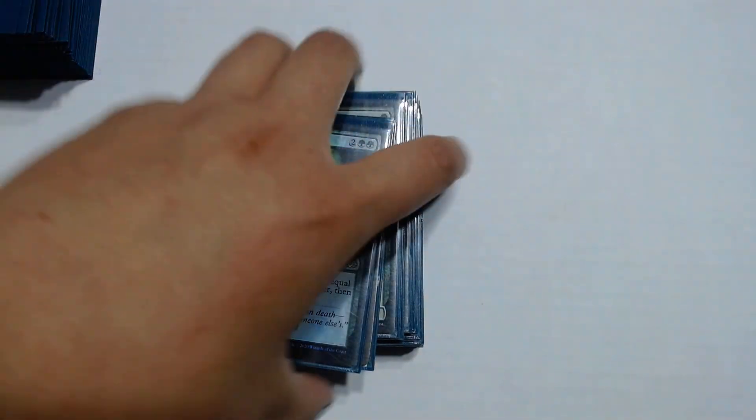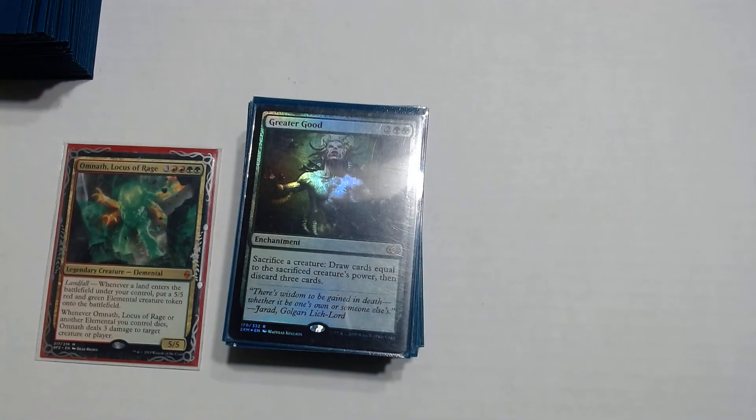Omnath's second ability says: whenever Omnath or another elemental you control dies, it deals 3 damage to a target creature or player. So we're going to go over some sacrifice outlets. There's a total of 5 — only 3 of them sacrifice creatures, and the other 2 are for your lands.